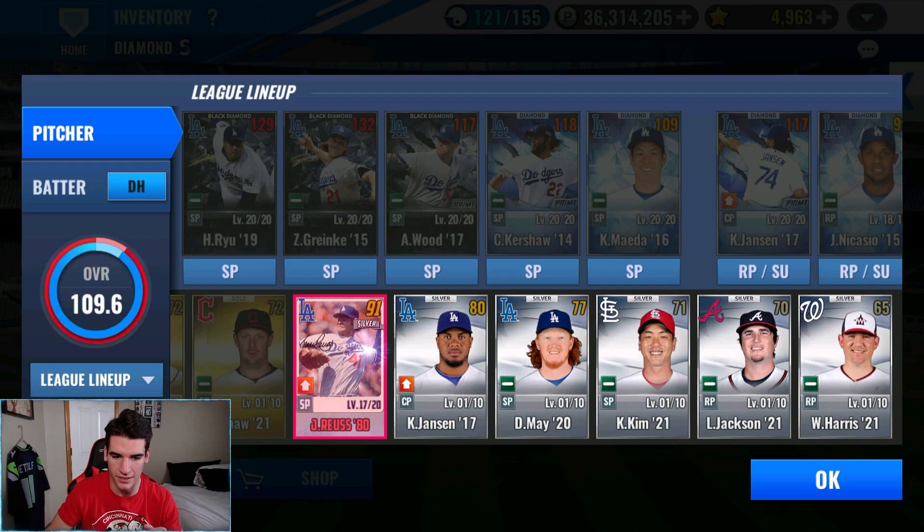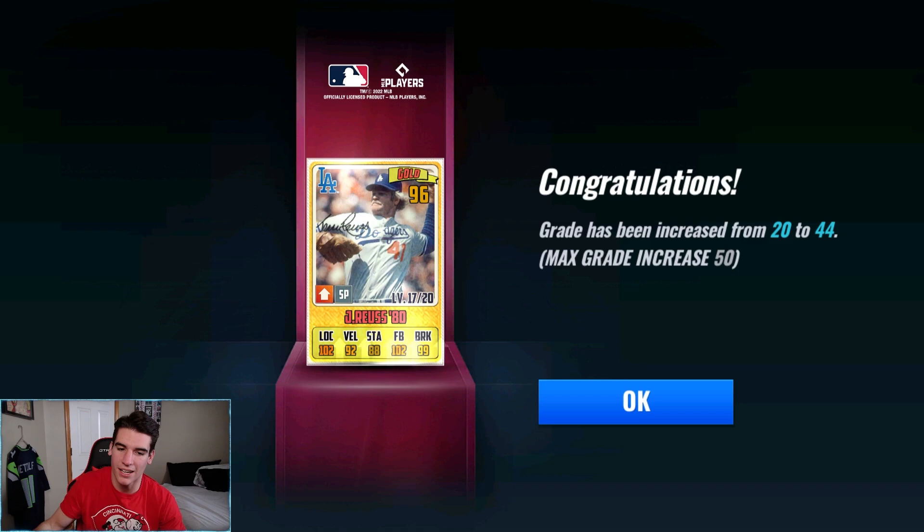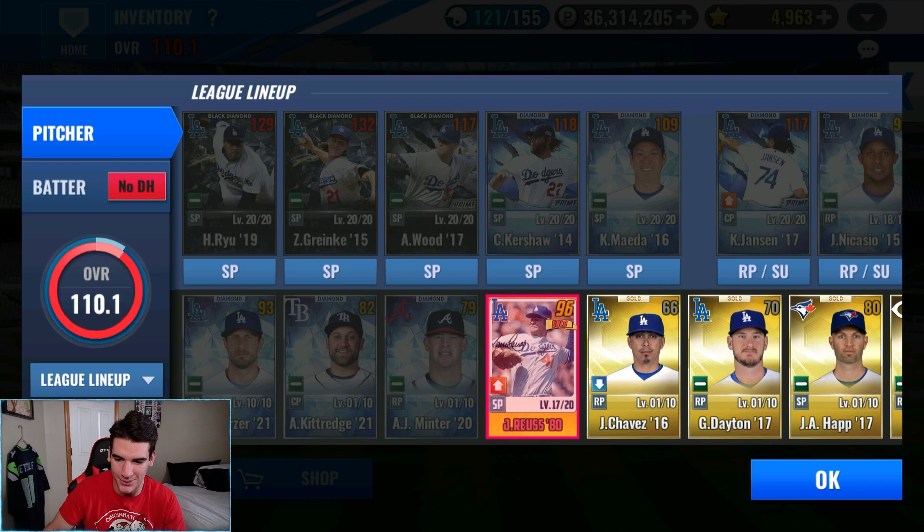I believe he's all the way back here - there he is. Here we go making him a gold, and then next up he's going to be a diamond. Not too excited for this one, we're just getting the gold, but I'll take it. There he is, looking good. Now let's go ahead and use the grade increase ticket.